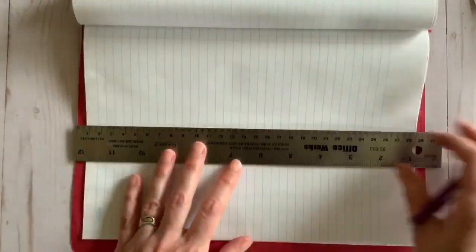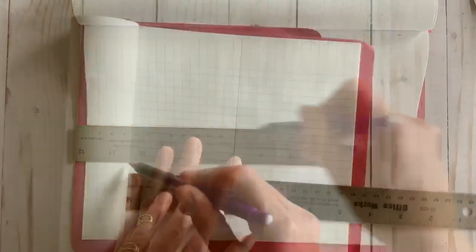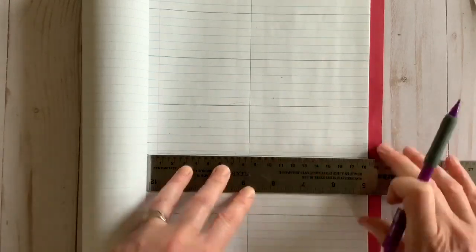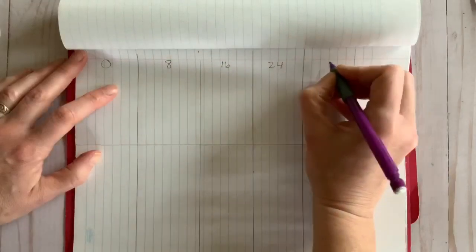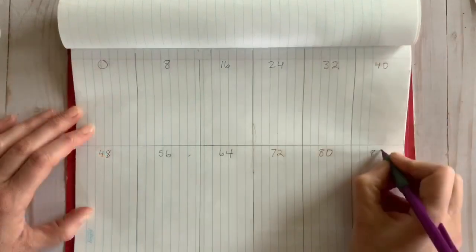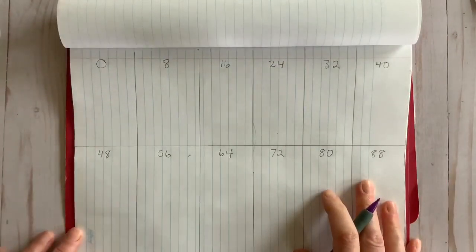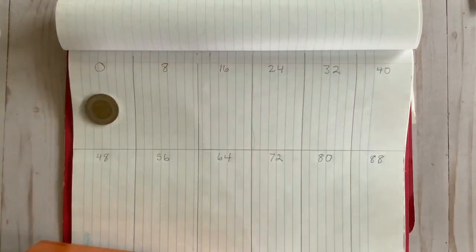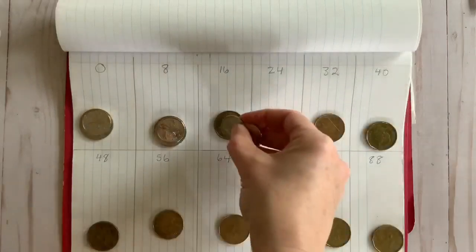The first step is to use your ruler to create 10 to 12 banks or spaces for your coins, like this. Next, you need to choose a times table you're going to focus on today. I'm going to choose the eights. Now record one multiple of eight in each bank like this. Because I drew 12 boxes, I can record the multiples of eight all the way to 88.